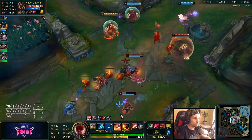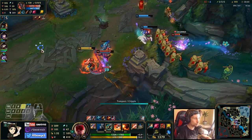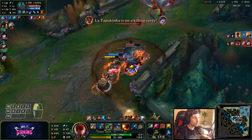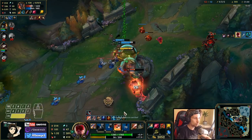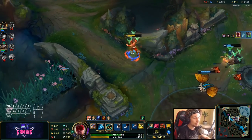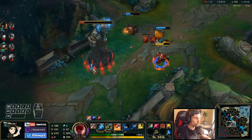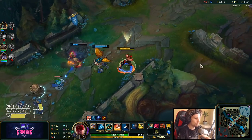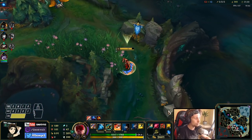The timing on my Q though — throughout the team fight I've been positioning around my teammates. Whenever they were about to get destroyed, I tried to stay around them, give them the shield when they need it, and try to kick enemies away when needed. Unfortunately I couldn't use my kick to save them there, but it's still okay.